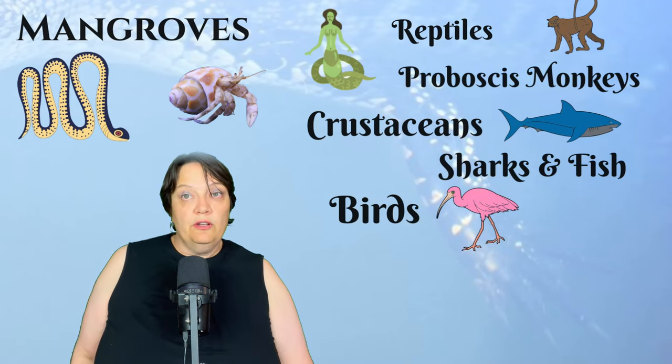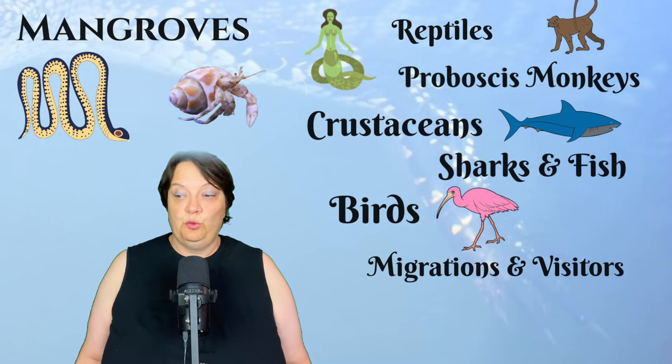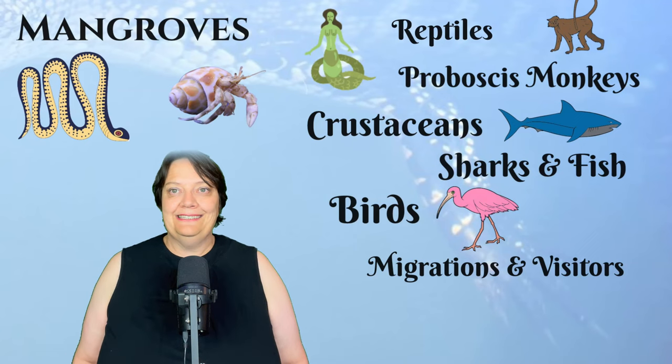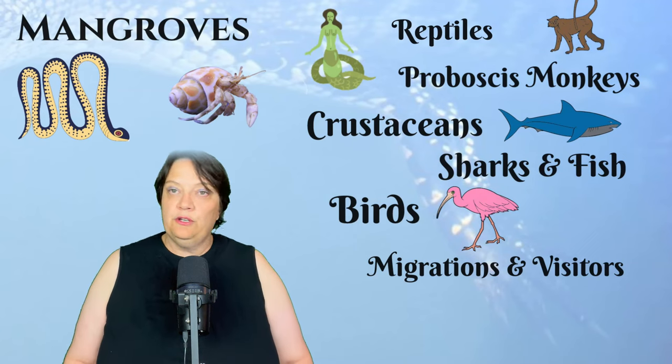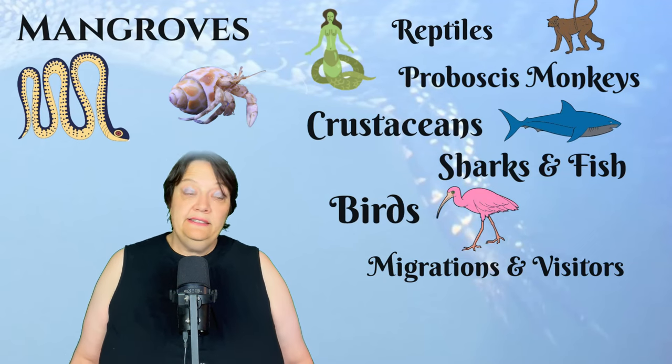But birds are not the only thing that migrates to a mangrove. Green turtles are long-distance swimmers, covering huge portions of the oceans, and for them mangroves represent a safe place to rest because the waters of the mangrove are warm. Manatees too make their winter home in the mangroves because the water there is warm enough for this sea mammal — the only sea mammal that is a vegetarian, by the way.